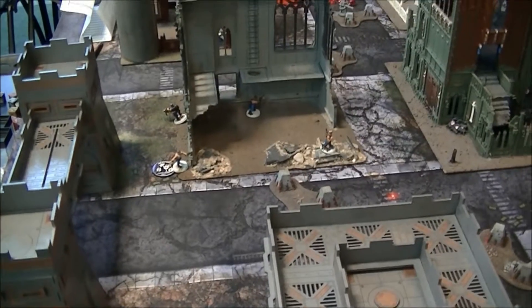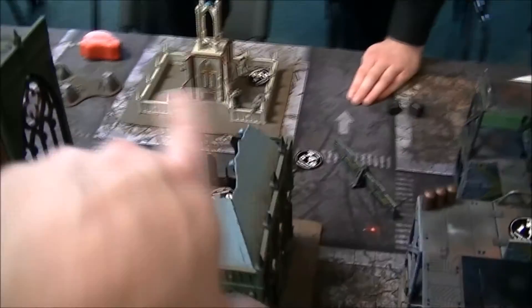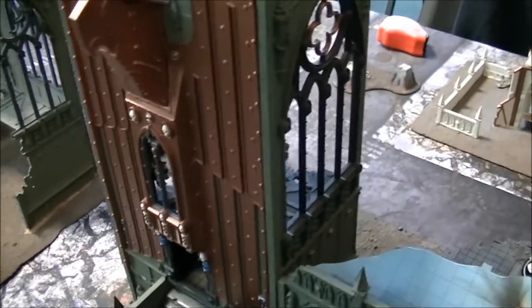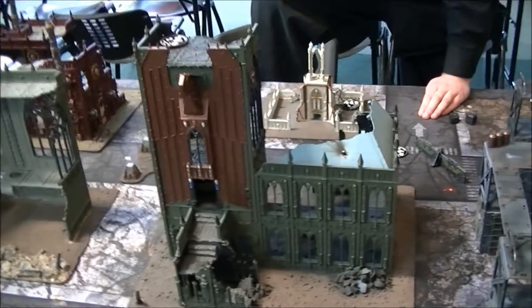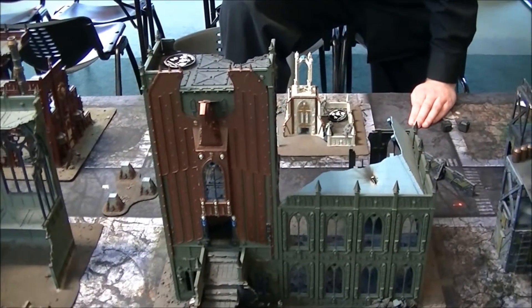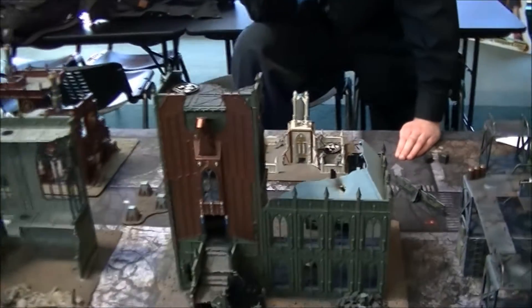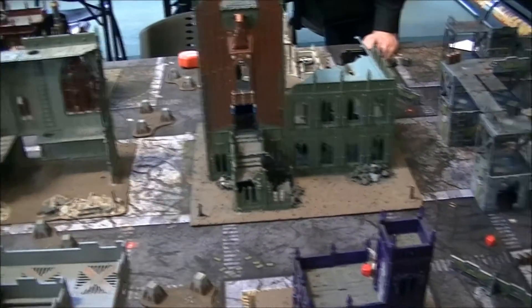Jeff is going to bottle out since he's down to 50% and doesn't want to lose anybody else. John's turn: he had everyone pull back into the little temple and tried to shoot at the Juve holding multiple objectives but failed. Jeremy is only one model away from having to make a bottle roll, so we're going to call it at the end of this turn — about turn six.